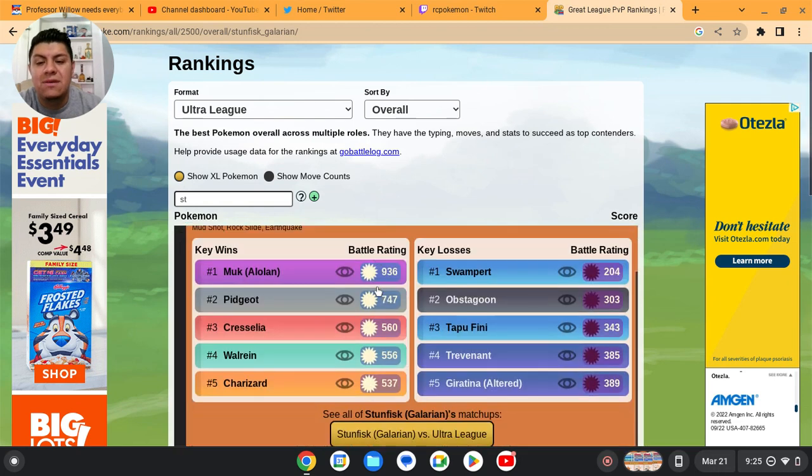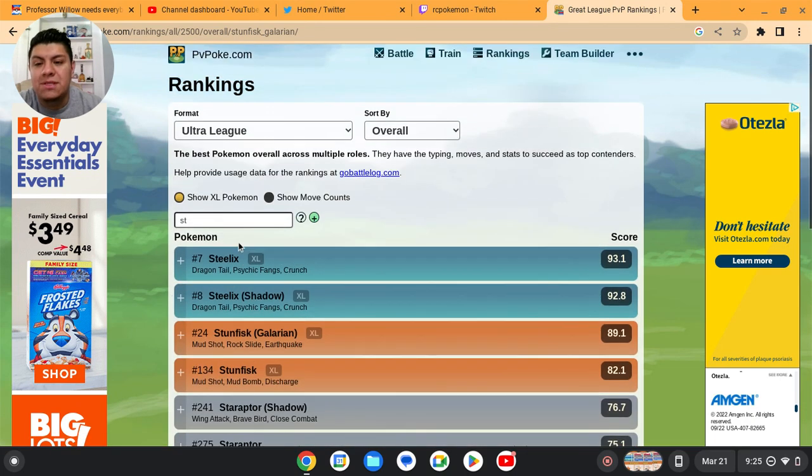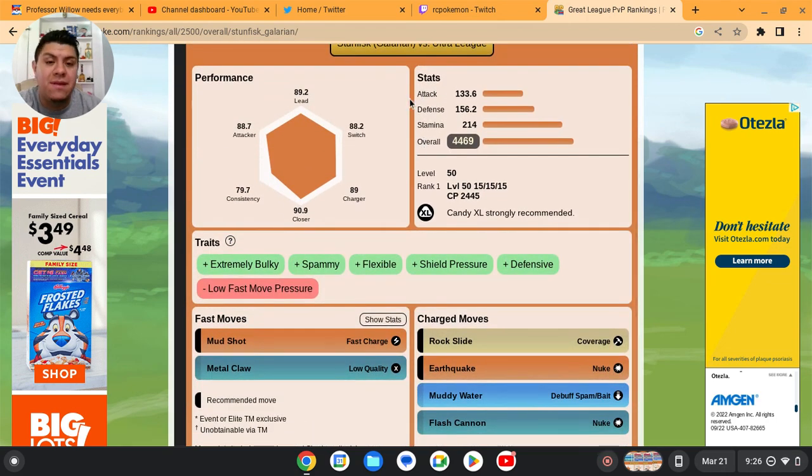On the Ultra League, Galarian Stunfisk XL is ranked number 24. The meta has changed a bit with many new Pokemon coming in, but it still performs great against many Pokemon. Key losses on the Ultra League include Swampert and Tapu Fini, both Water types. It suffers a little against Trevenant and Hatterene, but you can hit both with Earthquake. It has a good day against Muk, Palkia, Cresselia, Walrein, and Charizard. It resists Charm from Fairy types like Cresselia.